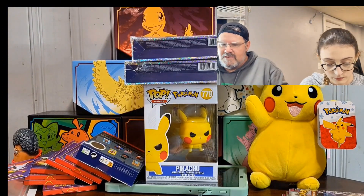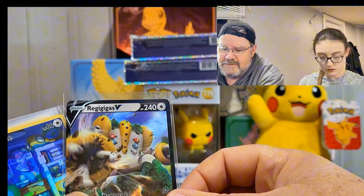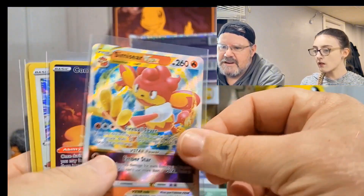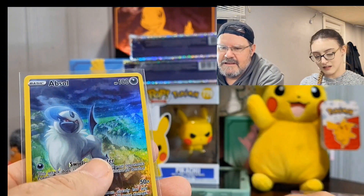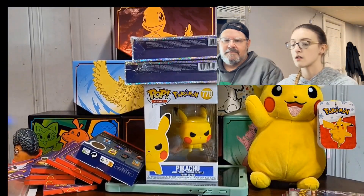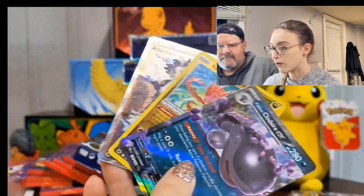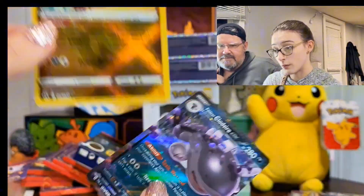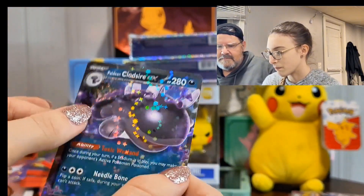So tonight: Dinger got the Regigigas V, the Dunsparse, the Simisear Vstar, the Comfey, the Ditto, and the Absol. And I got a hollow energy, a Ditto, an Adamant — that's pretty cool — a Radiant Eternatus, and a Paldean Clodsire EX that has sparkle rainbows.